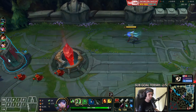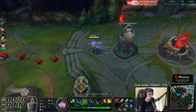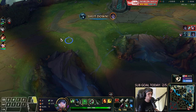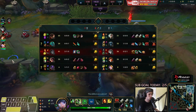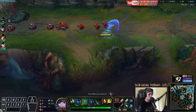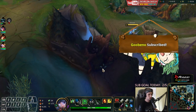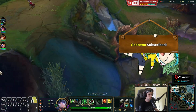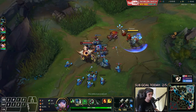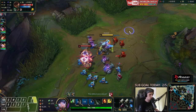All right, time to get back. The wave is going to build up towards me right now, so we could use that to go for trades against Malphite — we could also be freezing the wave. Anytime he goes for CS we can follow up with trading, so there's plenty of things we can do now. Hecarim is still missing on the map — we have no idea where he currently is. Let's go for a tiny trade.